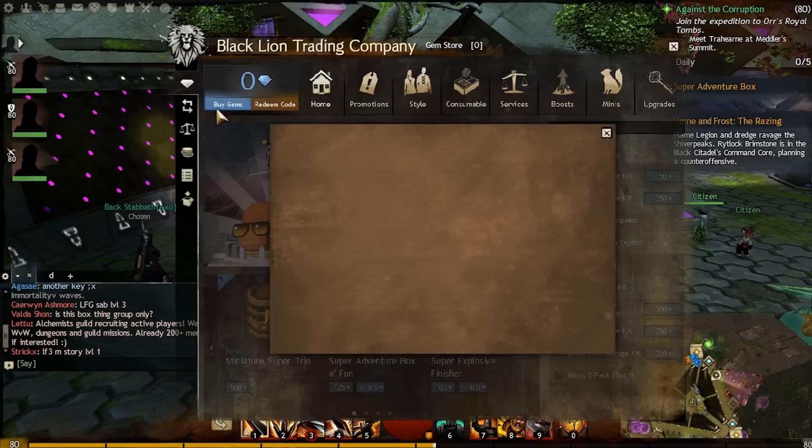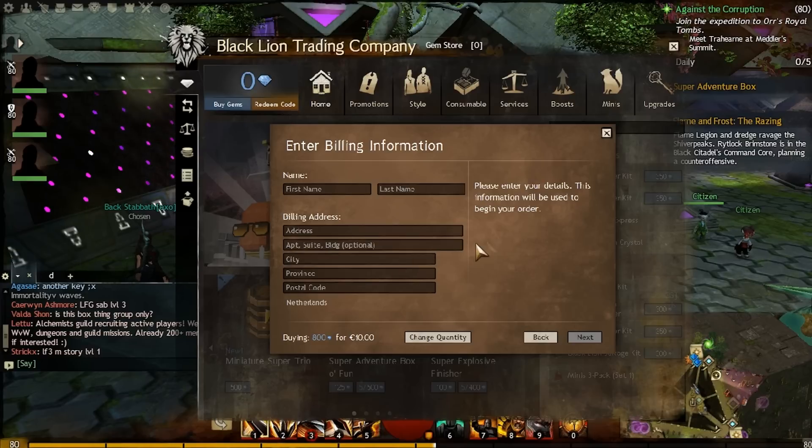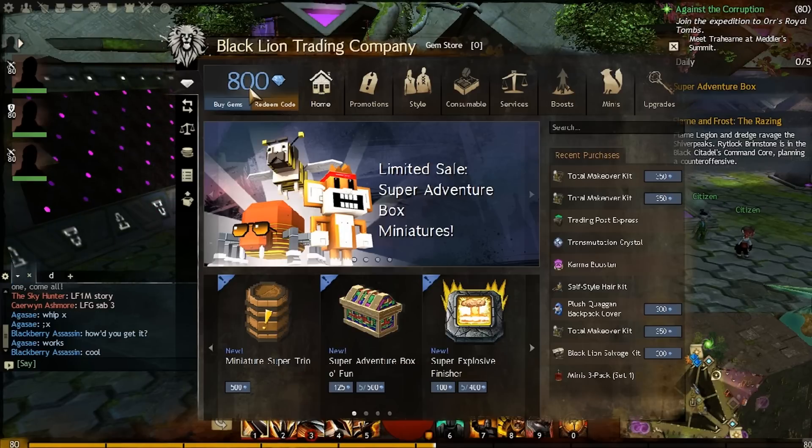I'm going to go ahead and buy some gems. Buy that one, that one, click next. I want to fill in this information and we'll be right back. Alright, we have our gems — 800.